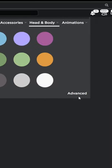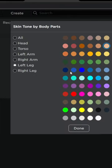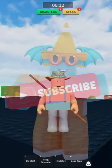For the next part, go to skin tone and press on advanced. Make the left leg this color right here, and also your right leg, and you're done. Subscribe if this video helped you.